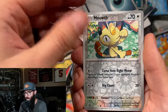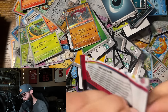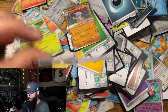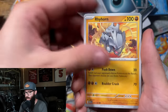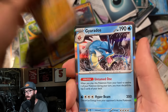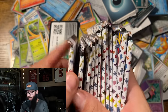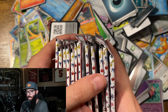Rhyhorn — here we go, I think there's something here. Meowth. Nope — the holo pattern just tricked me. Thought we had something there. Electabuzz, Tangela, Koffing, Omanyte — I really need that Omanyte IR. We are not going to get it. All right, pack count — 1, 2, 3, 4, 5, 6, 7, 8, 9, 10 — there's still 12.